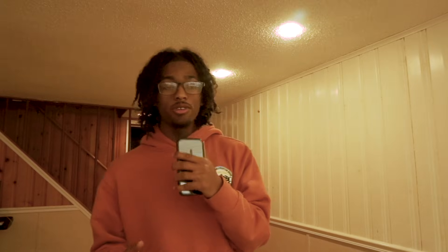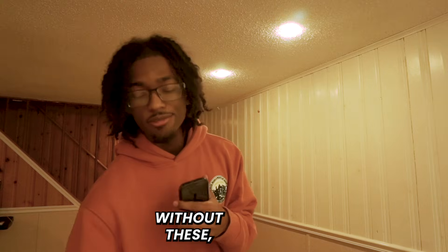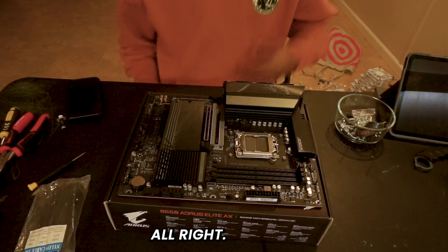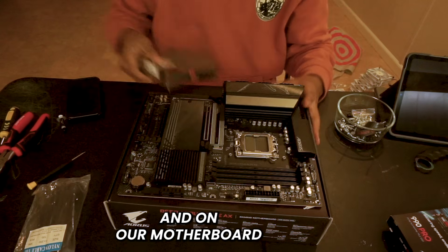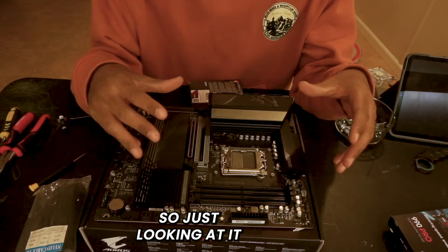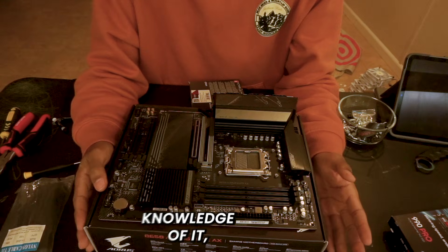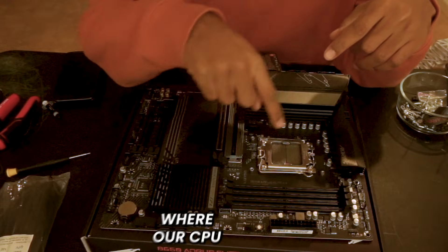To start, you need your motherboard, CPU, RAM, and storage — without these the computer won't work. Looking at the motherboard it looks very confusing, but once you really pay attention it starts to make sense. Even when I first started building computers, I already had some knowledge of it but it was still confusing.